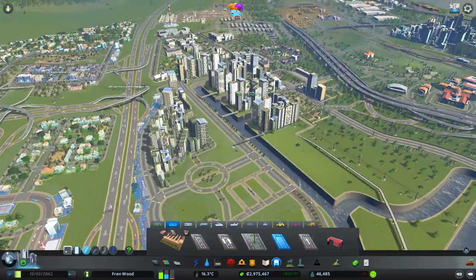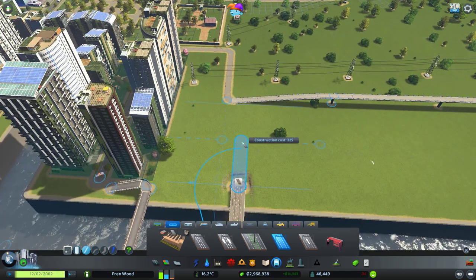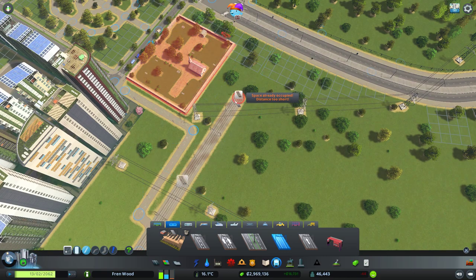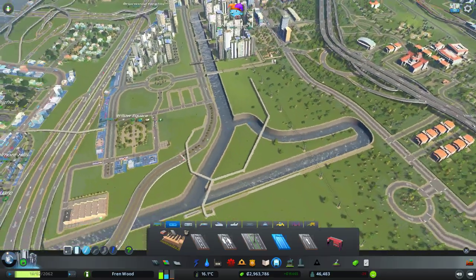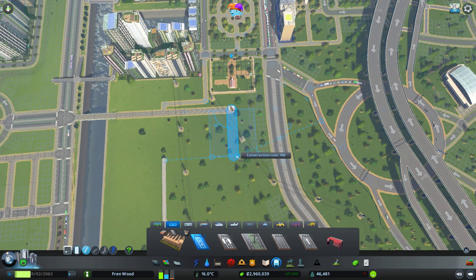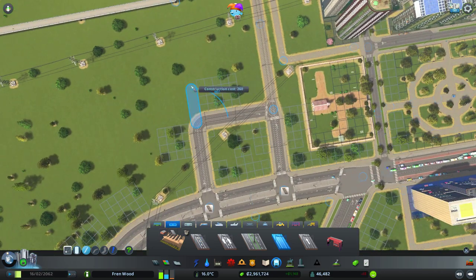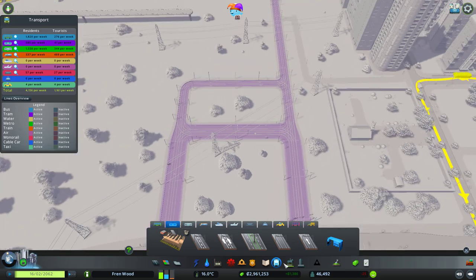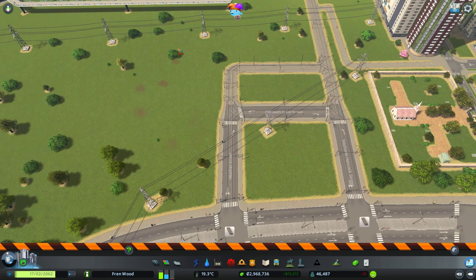Maybe we could put some tram lines through the rest of this part of the city. I wonder if I can get a bridge over here - yeah we can. Let's bring it up to here. This area is now going to start being developed with housing and we'll have a couple of tram lines looping back. We'll turn this into a little park area and delete some of these trees around here. We need to find a new place for these power lines as well.